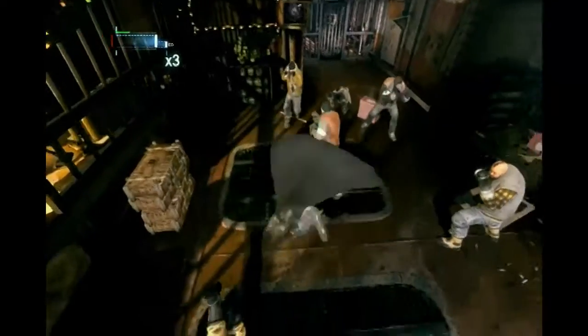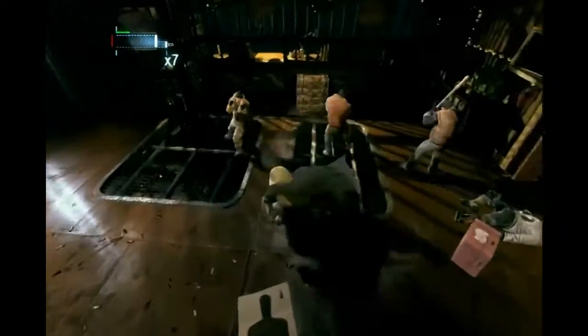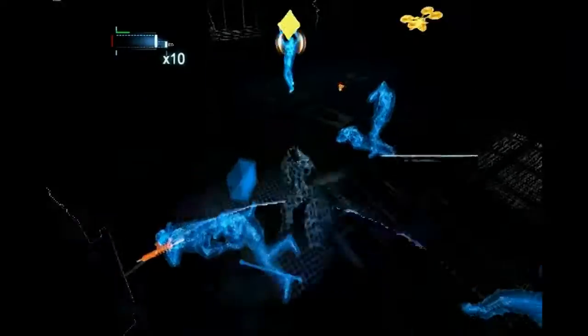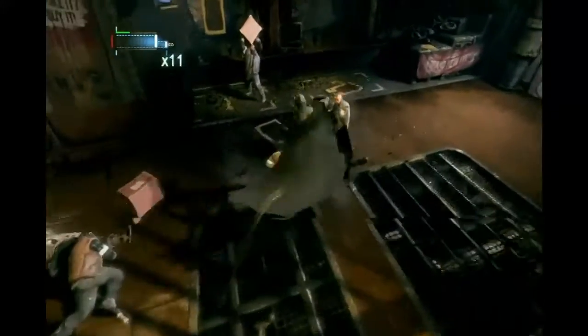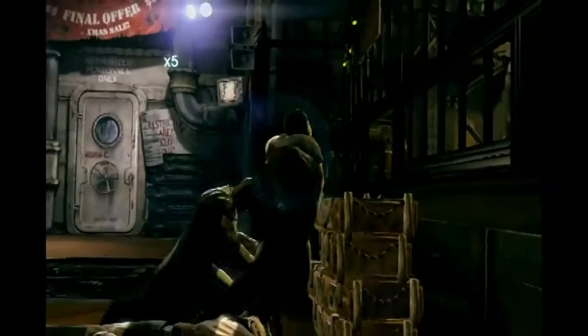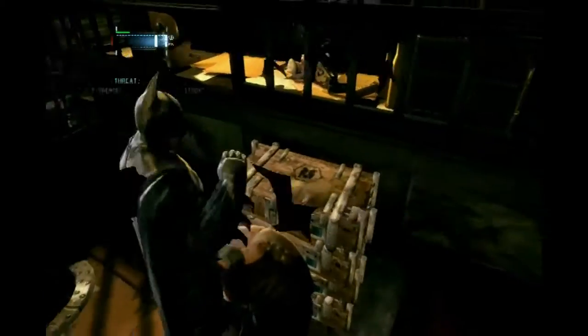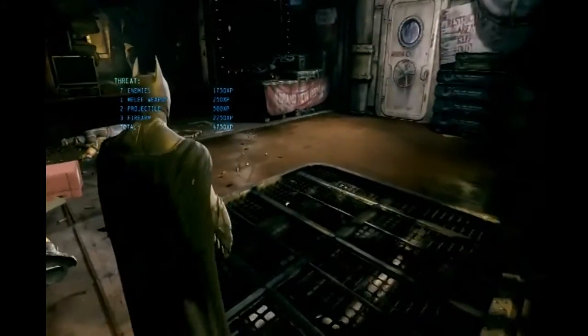I keep getting hit before I can do my takedown attack, so I'm a little disappointed in that. But there we go — takedown with a bat. That guy tried to hit me with a box — you can throw those boxes back if you time your counter right, or you can throw a batarang at them to stop them. That's what I tried to do when I hit the wrong button and it went to detective vision.